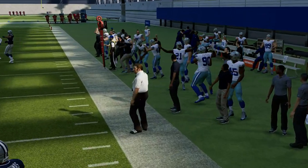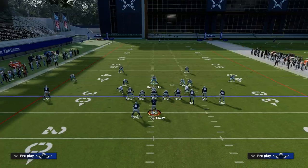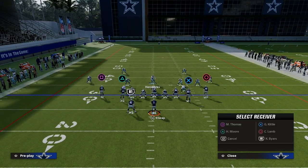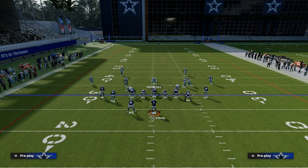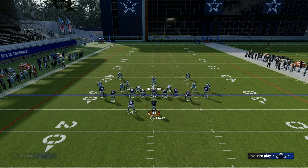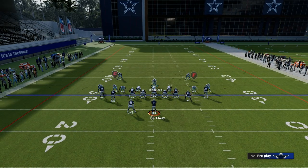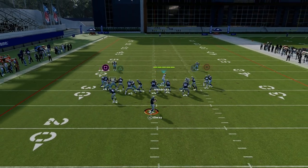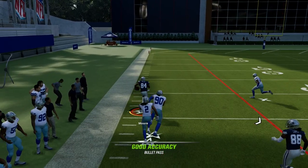That's what made this defense so good. And if you tried a traditional flood concept — a streak, a corner, a flat — kind of a more traditional sail concept, you'll notice that the shaded down coverage makes this corner route on the left have a really hard time getting open. Even if he wins, it's a bang-bang play. That's a key piece of this defense right there.